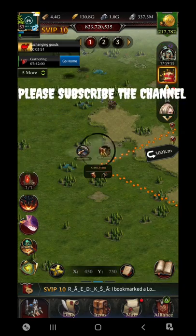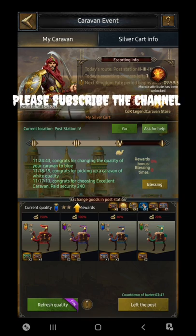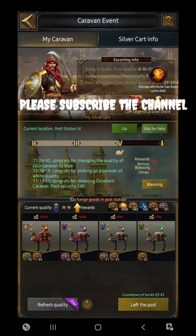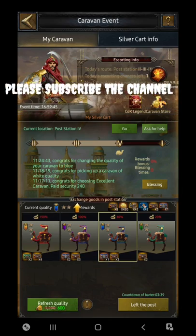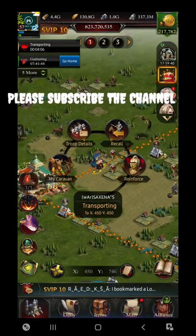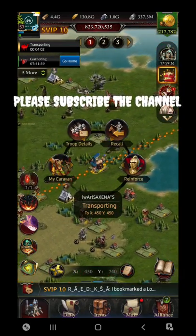In today's video we are going to talk about two very important events: one is the Building Day of the Conquest, and the second one is the Gathering Day. I'm going to give you the basic trick that can save you a lot of time — you'll be able to unlock all nine rewards in just two to five minutes on both days.